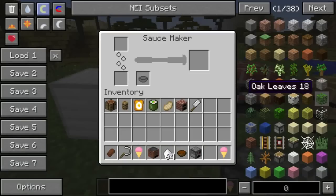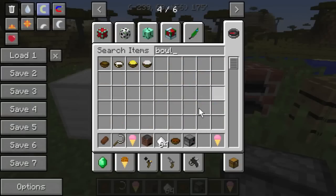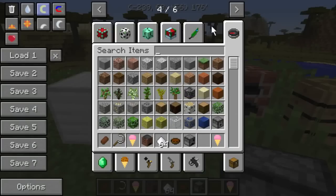Let me see here — it does tell how to make sauces. To make sauce you'll need a bowl. Let's try chocolate sauce — so let's see, I also need fuel.